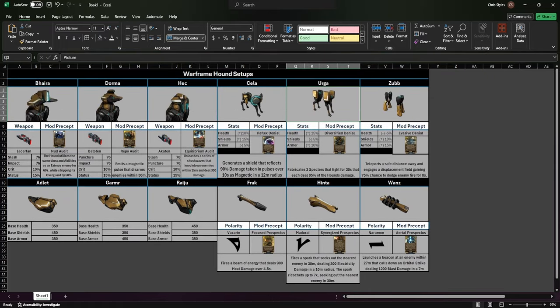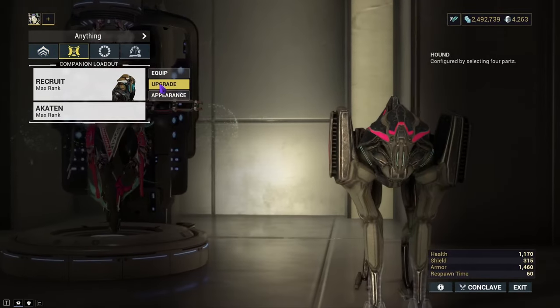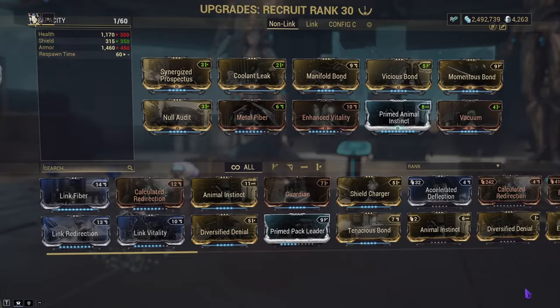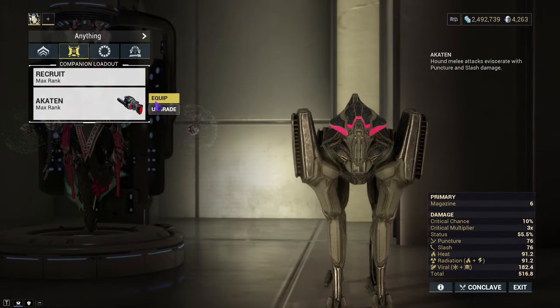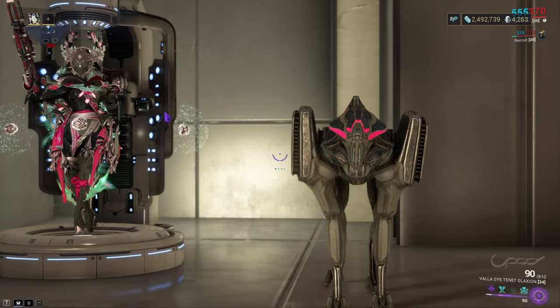Finally, with the stabilizers, you get Frock, Hinta, or Wands. Each one applies a polarity initially into your Hound and also gives you a mod: Focused Prospectus, Synergized Prospectus, and Aerial Prospectus. From my playtesting, Hinta is easily the best one, purely because of its bouncing spark that applies electricity to enemies — it ricochets up to seven times and keeps seeking out enemies. The reason I recommend it is because that mod mixes with Manifold Bond, which applies the status effects you have on your weapon to the electricity bouncing ball. That lets you spread viral, radiation, heat, or whatever element you need — even better than the Panzer Vulpaphyla does.